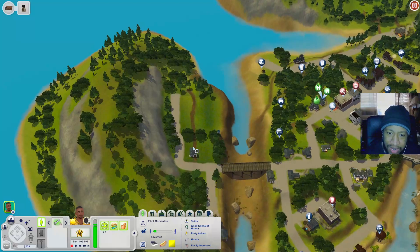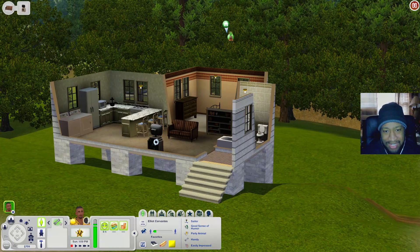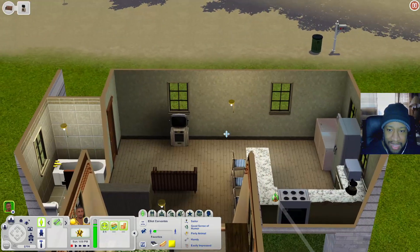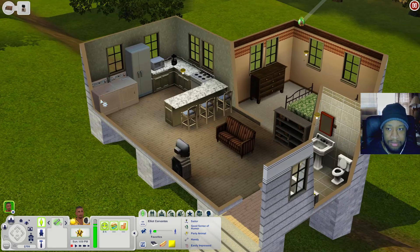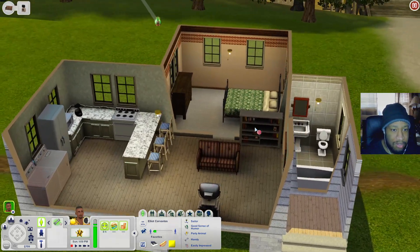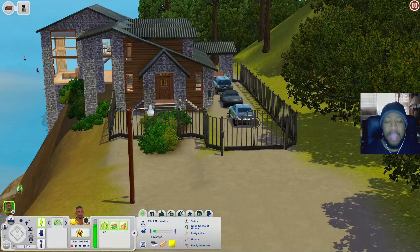Now let's check out this little house. Inside there's a little living room space, a kitchen in the corner, a laundry space, a bedroom, and a bathroom.